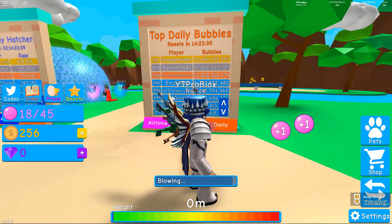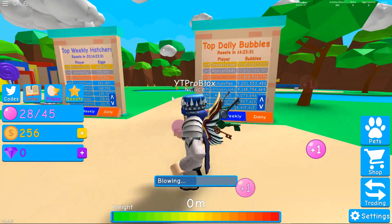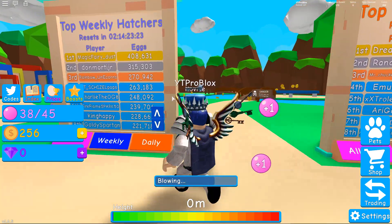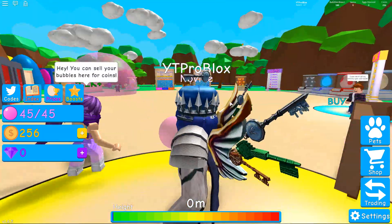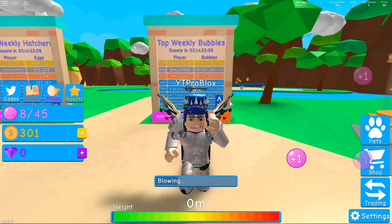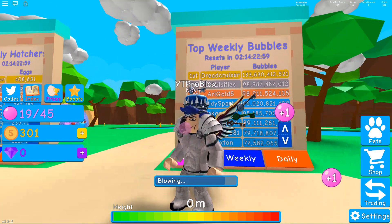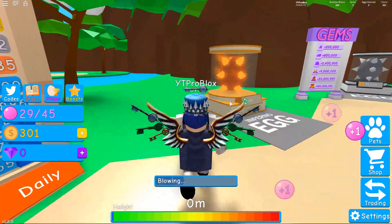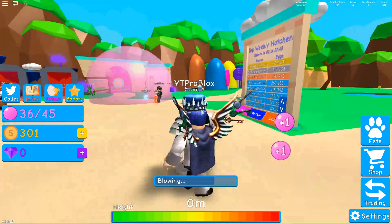The number one daily bubble record is 15 and a half billion — 15.5 billion bubbles in one day. Wow. And this person has hatched 408,000 eggs in a week. Wow. There must be speed upgrades, because there's no way someone popped that many manually. Now it's showing 133 billion? Daily is 15.5 billion — yeah, 15 and a half billion in a day.